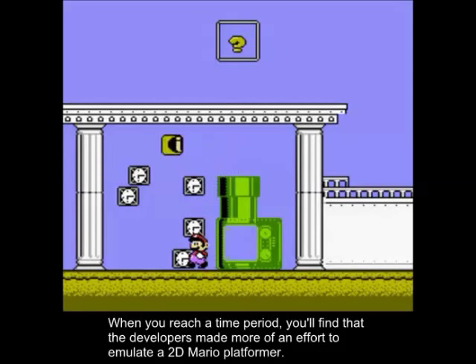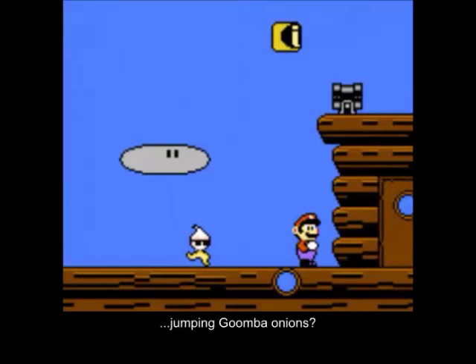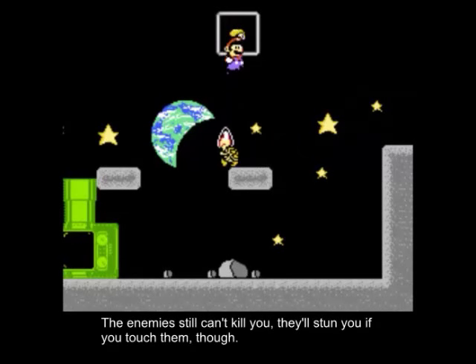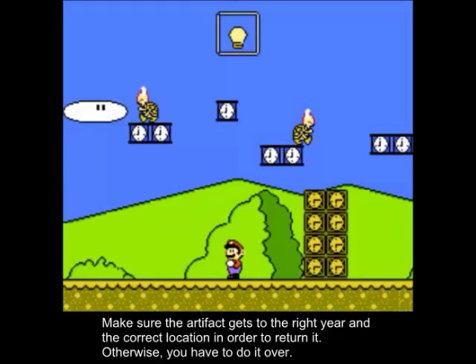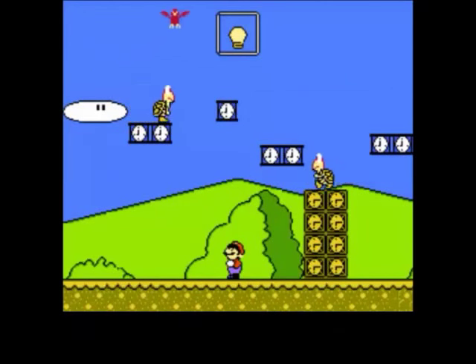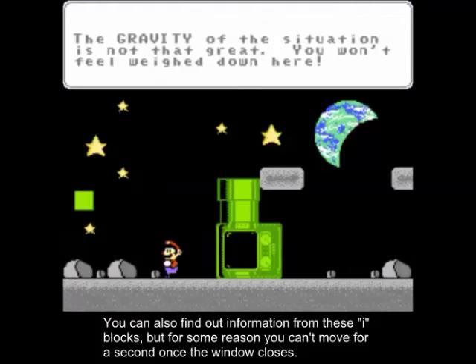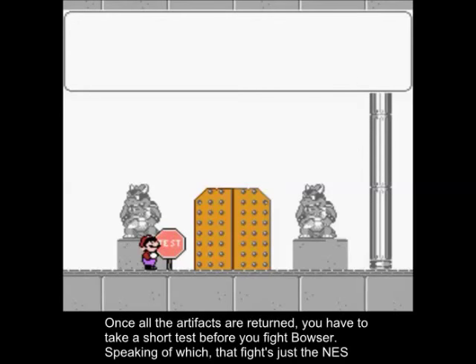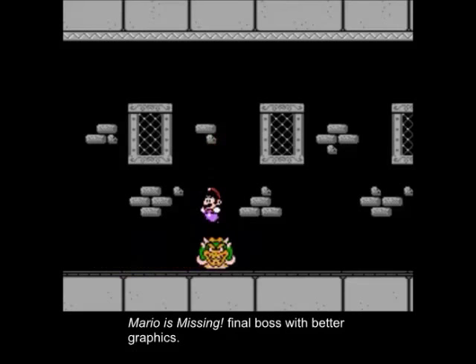When you reach a time period, you'll find that the developers made more of an effort to emulate a 2D Mario platformer. Only three varieties of enemies show up: standard Koopas, Hammer Bros. that don't throw their weapons, and Jumping Koopa Onions. The enemies still can't kill you, but they'll stun you if you touch them. Make sure the artifact gets to the right year and correct location when you return it, otherwise you have to redo it. You can also find out information from these eye blocks, but for some reason you can't move for a second once the window closes. Once all the items are returned, you have to take a short test before you fight Bowser. That fight is just the NES Mario is Missing final boss with better graphics.